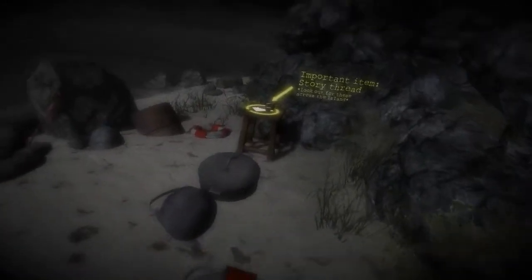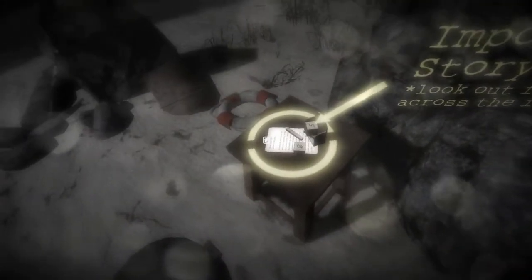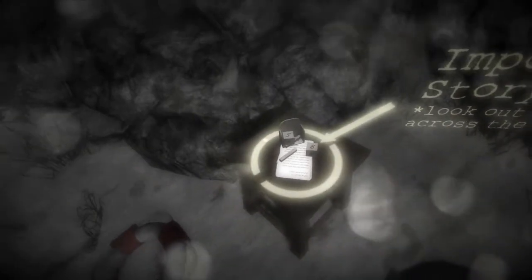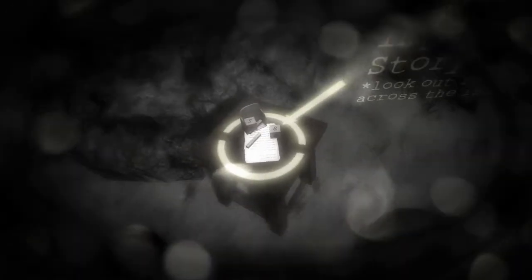We've got a little bit more color now. You gotta walk better than that, come on. We need a walking stick — oh, what's that? I can't read what it says — 'import the nine story thread, look out for these across the island'. Why is he walking like he's Bigfoot or something?